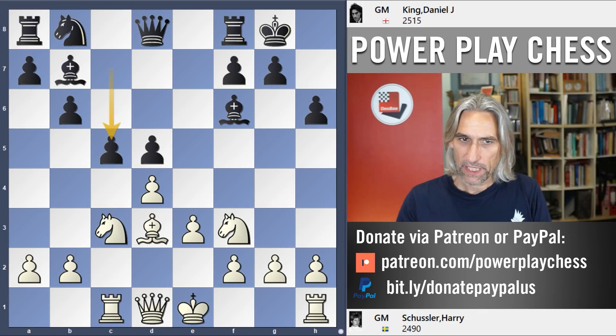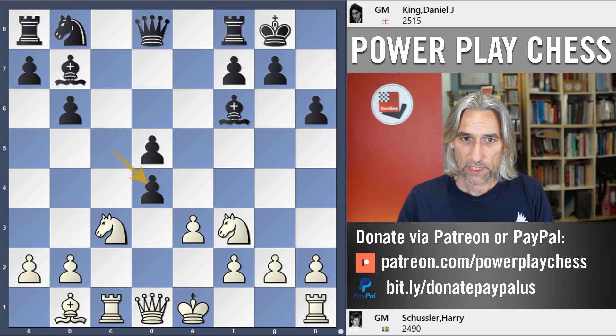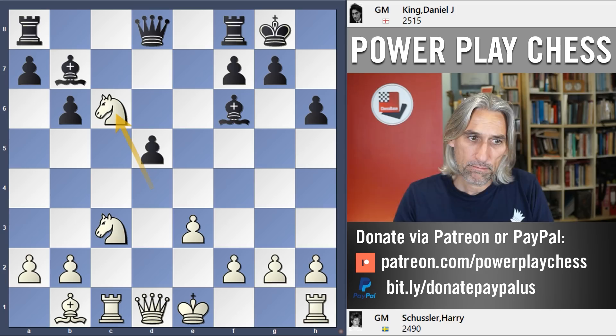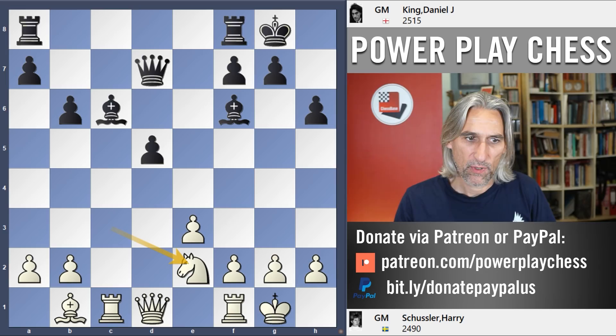So I broke out with c5, just putting some pressure on this pawn on d4. And bishop b1 - that means he wants to be able to recapture on d4 with a piece. Pawn takes, knight takes. But I think black already has a fairly comfortable game just by keeping up the pressure on this point. So if white castles here, then black can equalise straight away with knight takes knight, for example. But knight takes knight and castles - he wants to try to keep a little advantage here by occupying that d4 square.